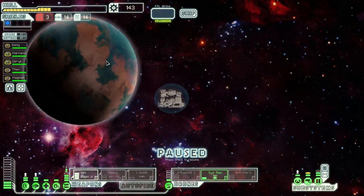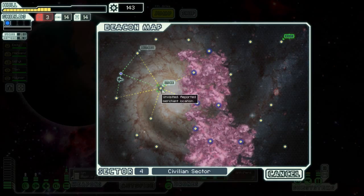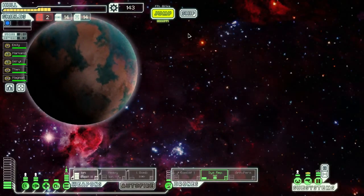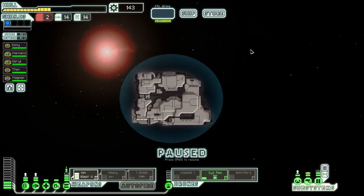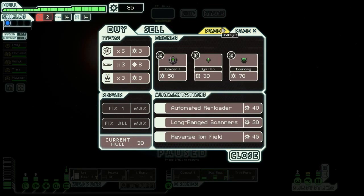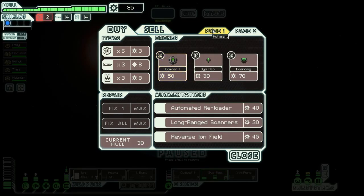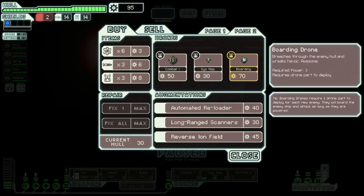Civilian sector - why would I go to a nebula? It's not bad in some circumstances obviously. We're gonna go to the store and then we'll go up here and explore that area. Might hit a nebula but that's not gonna be a big issue. I've run two combat drones before so I might do that here.